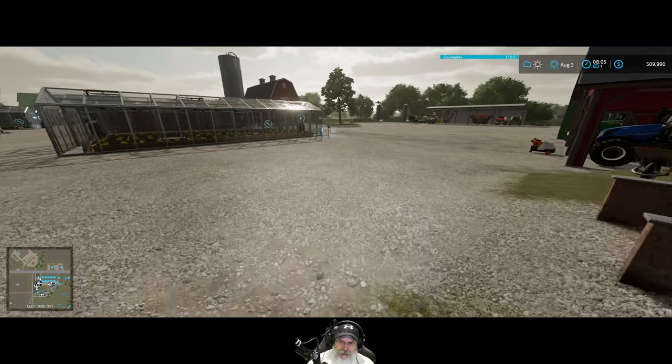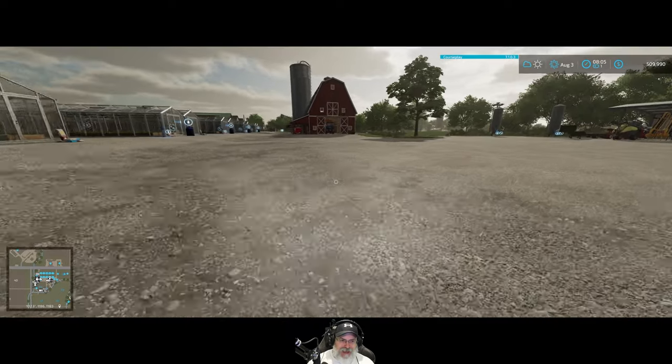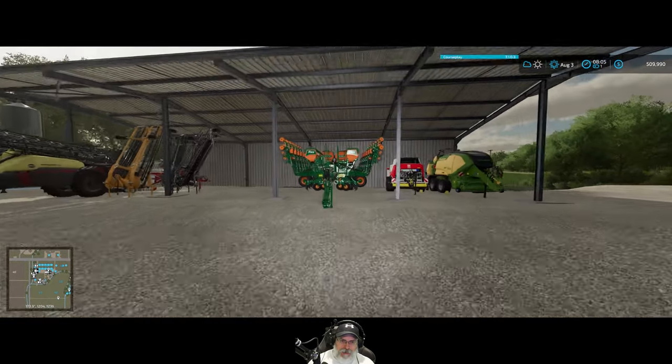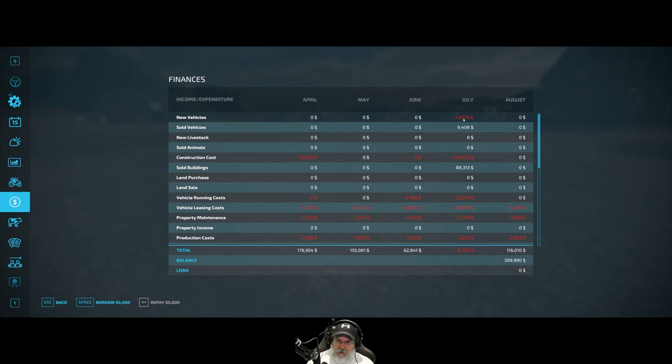Let's take a look at finances - we are doing absolutely fantastic financially. We did buy something in July that cost us 42,000 - a new vehicle - but I honestly don't remember what it was. We leased this item, not bought it. We sold a vehicle for 9,408 dollars. I'd have to go back and look at the video because I genuinely don't remember.